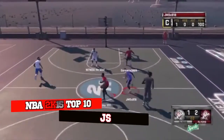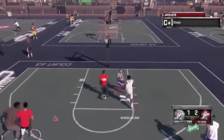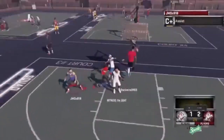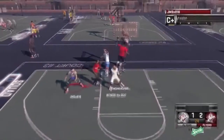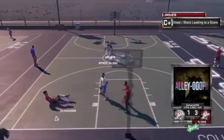Coming in at number 3, take a look at this from JS. Play some great defense, does a spin move — oop, dunking on him! This is one of the best moves I've seen on the park. I bet everybody's gonna do this now. Spin move, oop! That's crazy. Everybody should fall down after that.